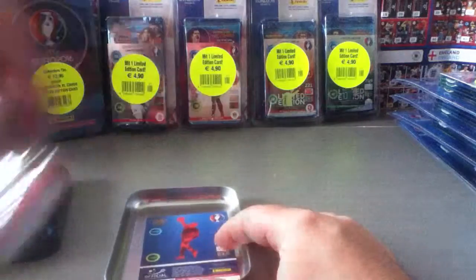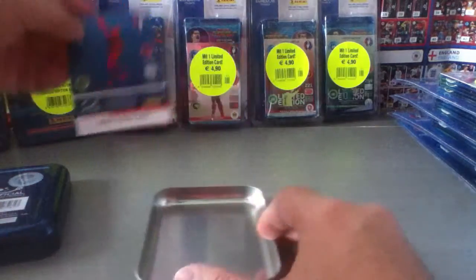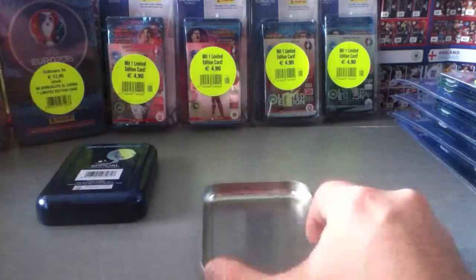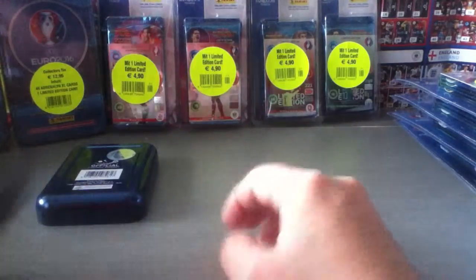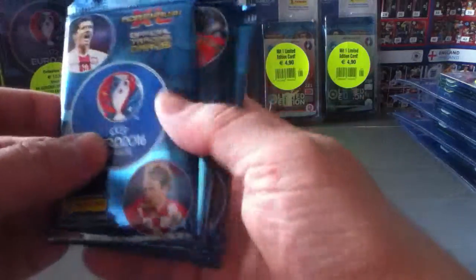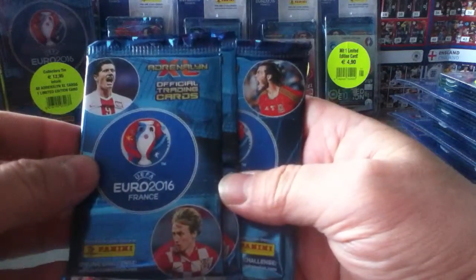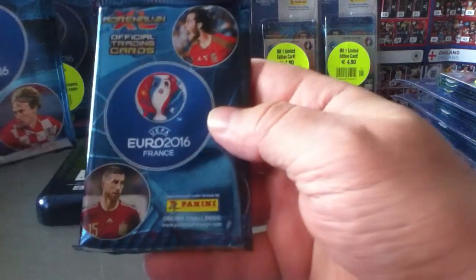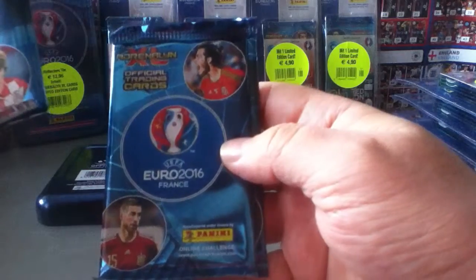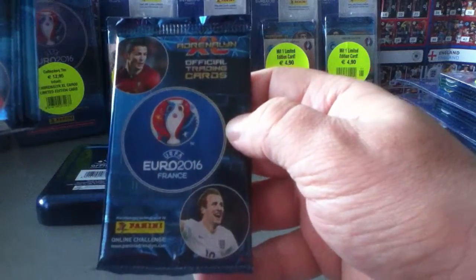See how many packs we get. Here's the limited edition card. If any of you use the code, please feel free to use it. One, two, three, four cards. Lewandowski and Modric in one design, Bale and Sergio Ramos in the second one, and Ronaldo and Harry Kane in the third design.